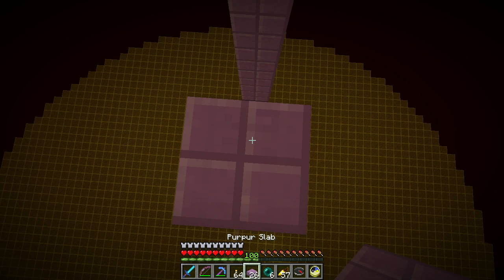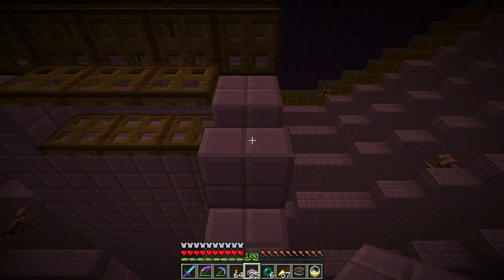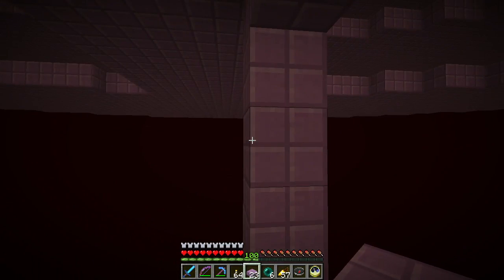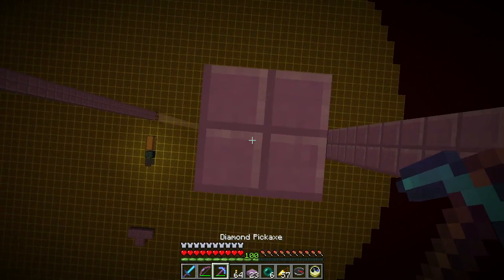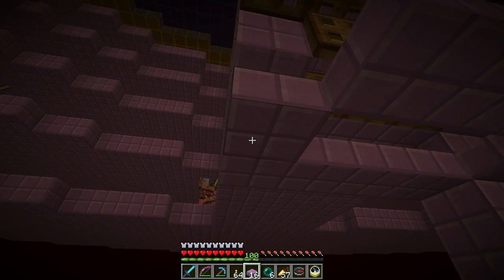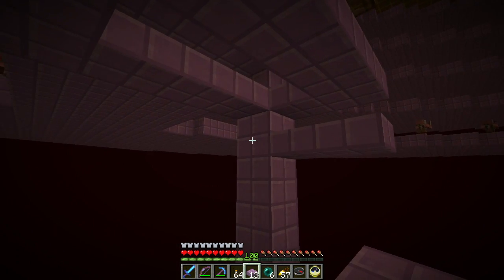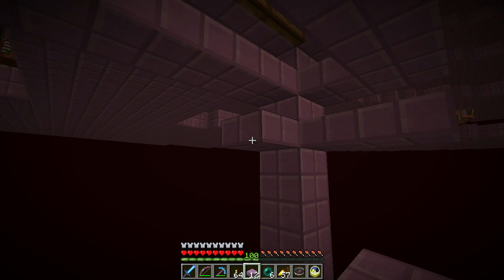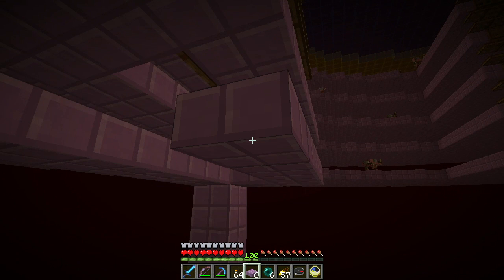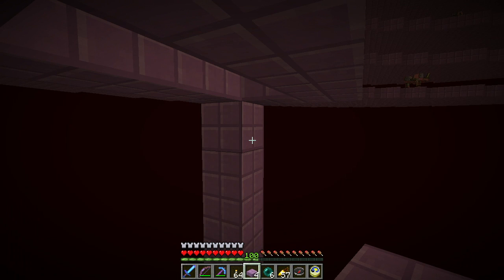I want to put slabs around like this — boop boop. Take three — there we go, that's how we do it. Drop shafts like this. I was thinking about doing it with glass, which would be visually interesting, but this should work.